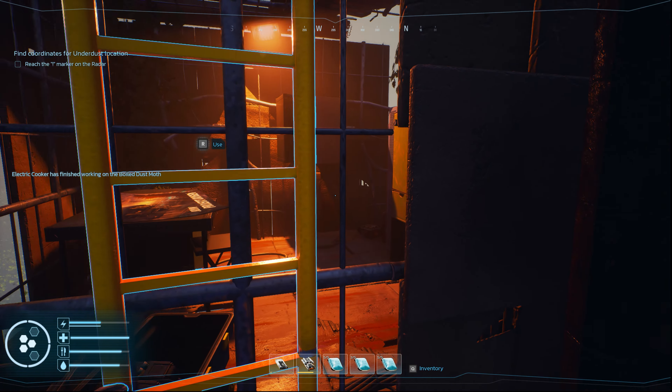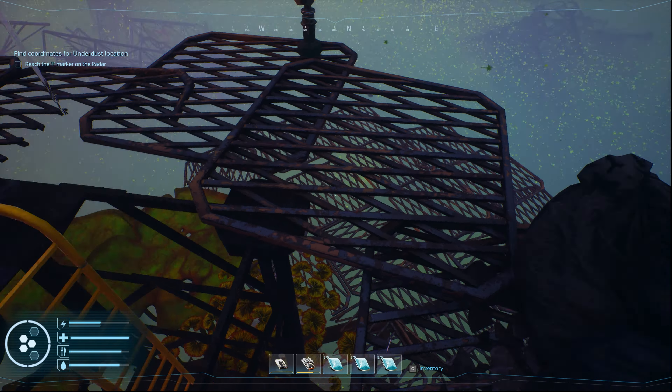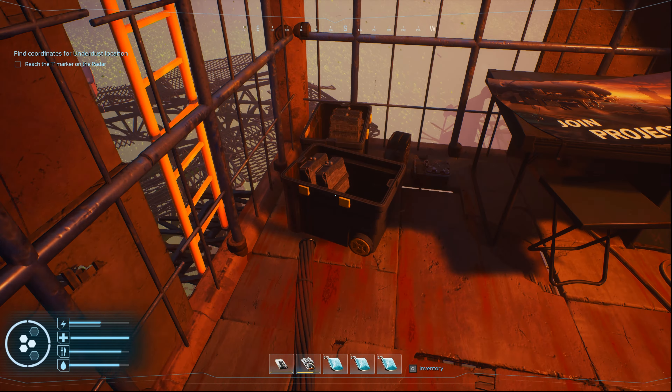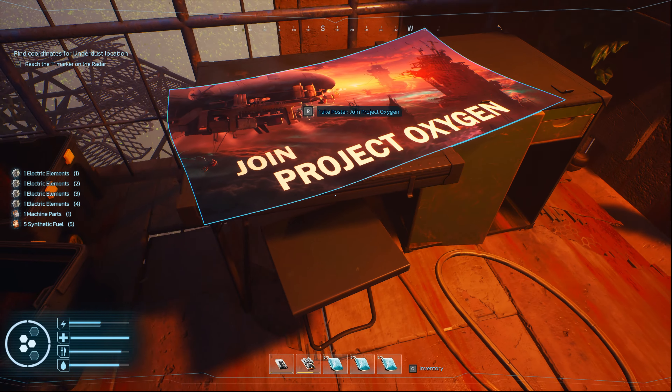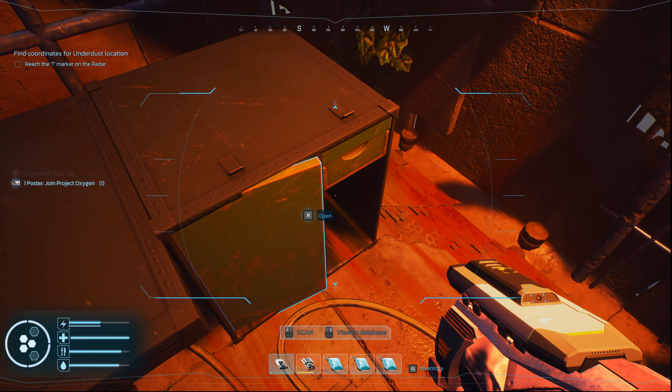Gotta be careful that I don't walk off this ledge. Sometimes when you come off those ladders and you're not paying attention, it'll just auto-backstep you off the ladder. So if you're on a really narrow ledge you can just fall off. Have I scanned this poster yet? Yeah, I have. I gotta get a tool charger going.